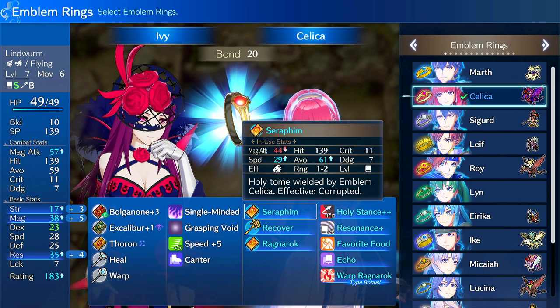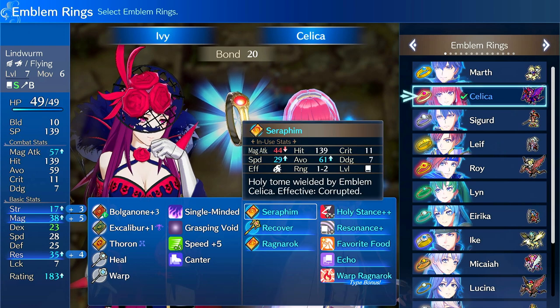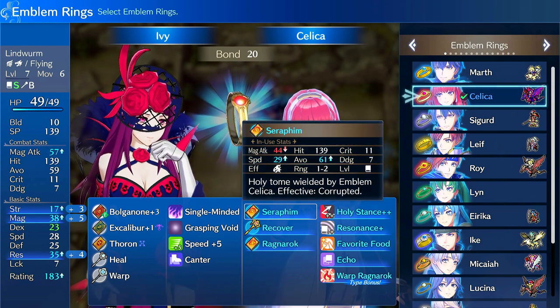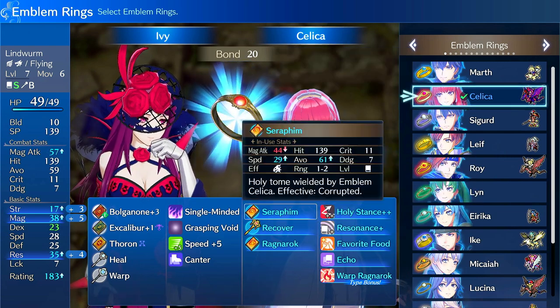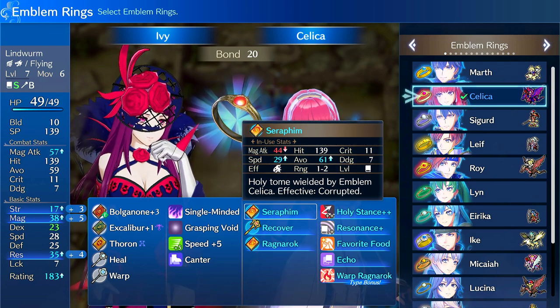Celica also has three relics. She has Seraphim, which is a tome effective against Corrupted with decent speed — in other words, low weight. If you use Seraphim with Echo, and the user has high enough magic, you can often one-round two Corrupted enemies, which is pretty useful.